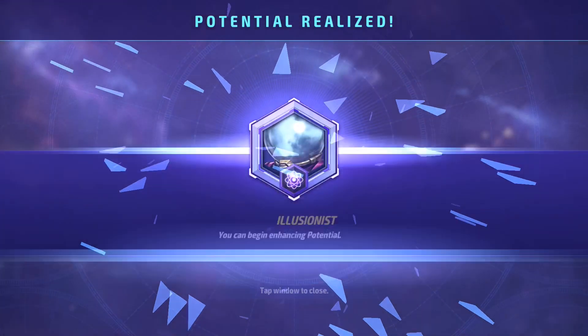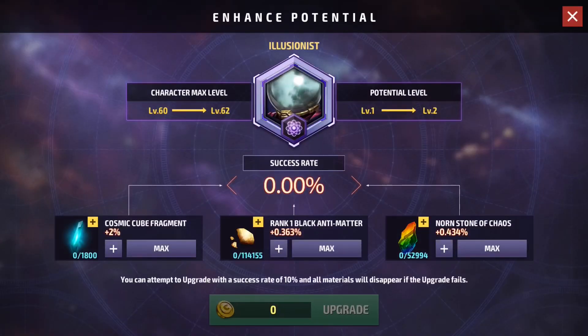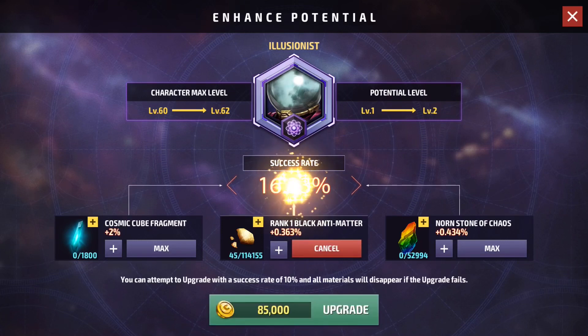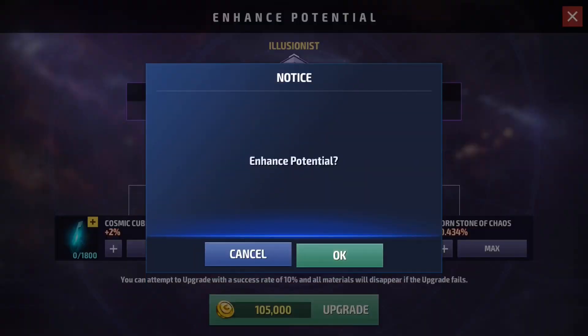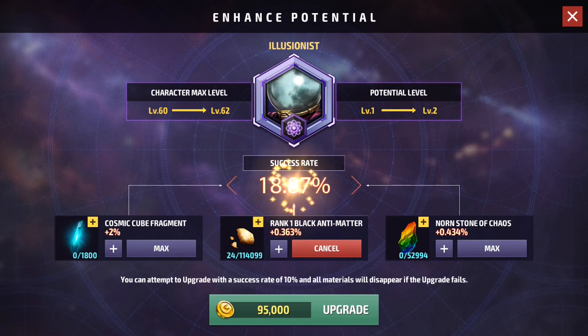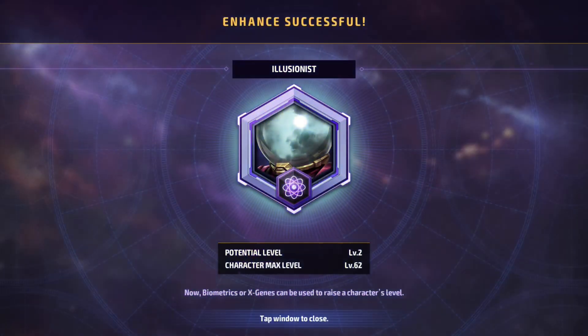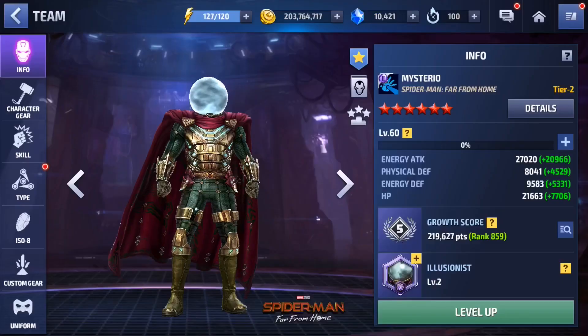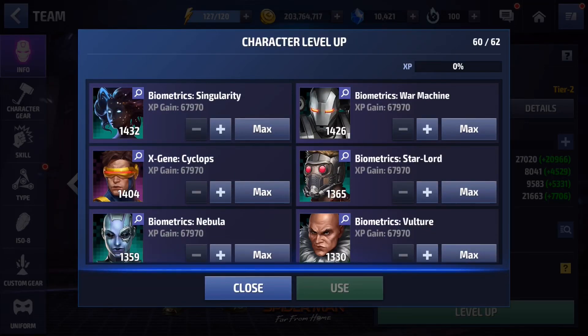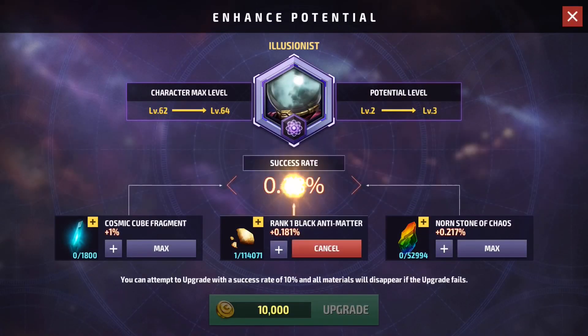In case you guys were wondering, my luck is still pure garbage. We're gonna keep playing with RNG because eventually something's gotta break — it's either gonna be my will or this bad luck streak. So we're gonna keep going with the 20 method that we've been using ever since it worked out so nicely for us with Jean Grey. We'll see how it goes.